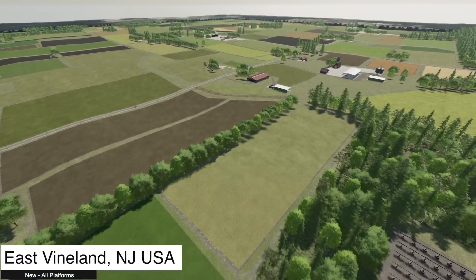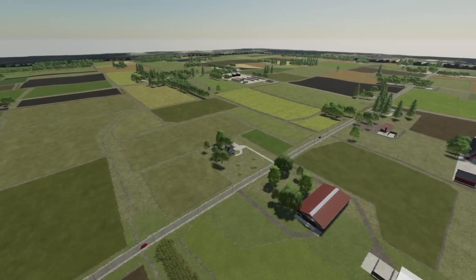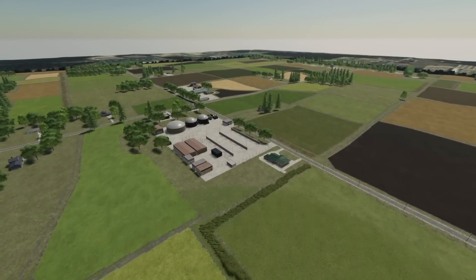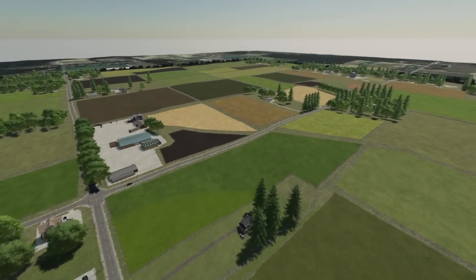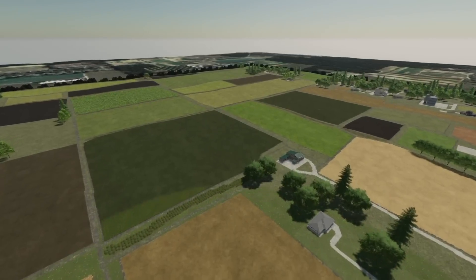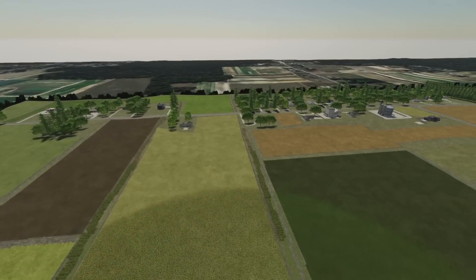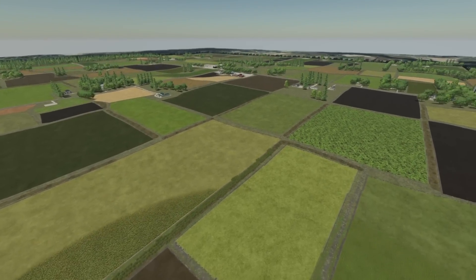Starting off today with some new mods for all platforms and we've got a new map — East Vinland, New Jersey, United States. This is from MacJucker921. They say the map was created from an area of their hometown and the map area was created from actual satellite photos. Vinland is in the southern area of New Jersey and is a very rural farm town. Most of the area is farmland and forestry. There are 118 different fields and also missions on every single field.